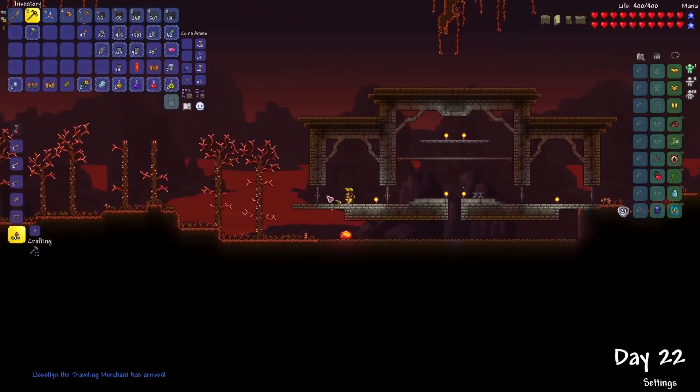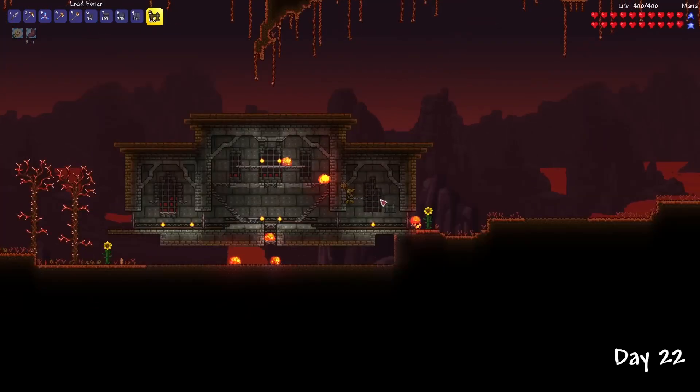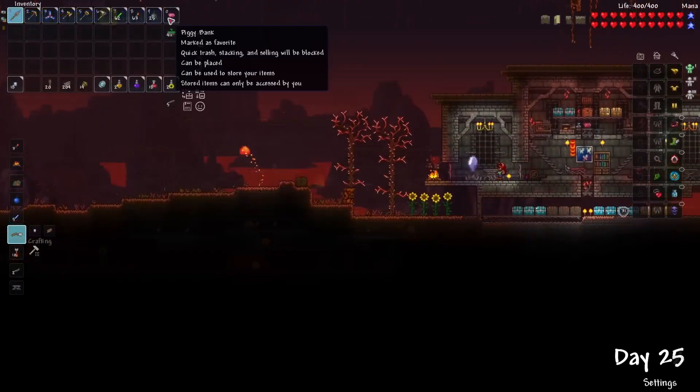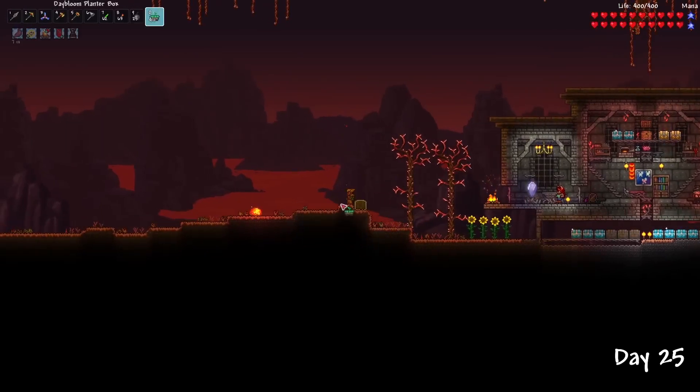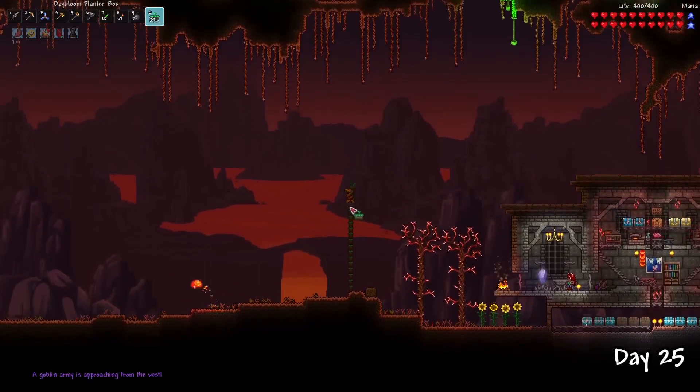After the initial shape and structure of the house was built, I filled in the walls with a pretty basic design, and also made some iron bars for little windows. After my base was done for now, I headed over to make a small herb farm for some potions — when the goblin army was approaching. Yeah, cue the death montage.